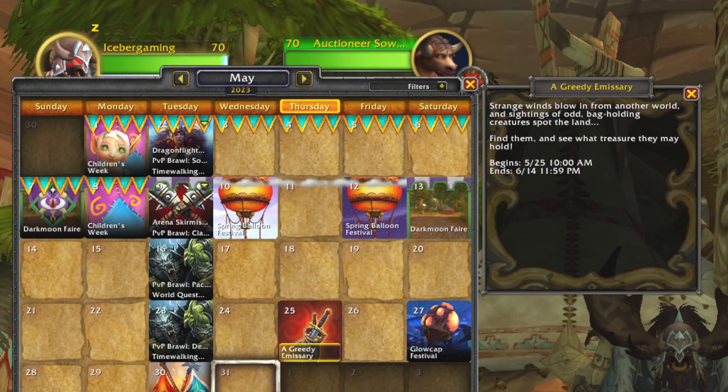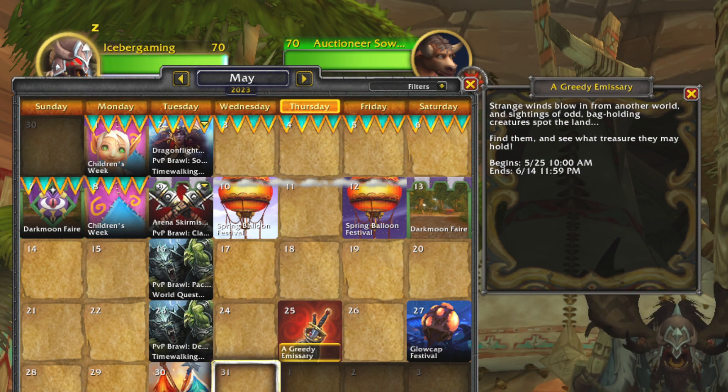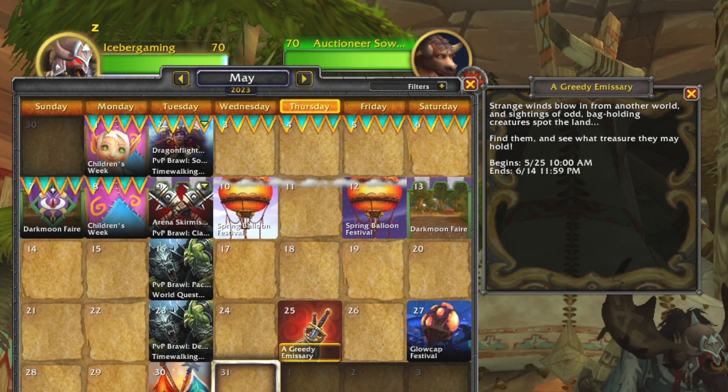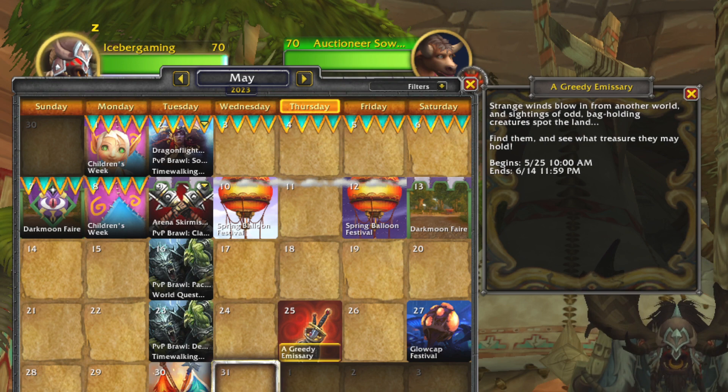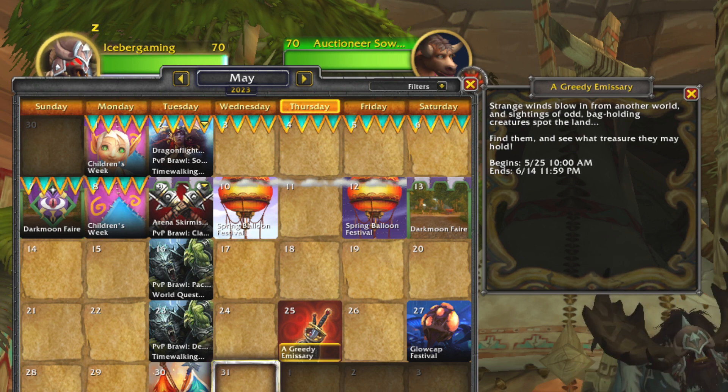Mike with Iceberg Gaming here. We've got a limited time event running right now from 5/25 until 6/14. It is the Greedy Emissary event where the goblin spawns every half hour and you get a chance for some Diablo 4 related items to coincide with the launch of the Diablo 4 game. It's a crossover event and we get the goblin.